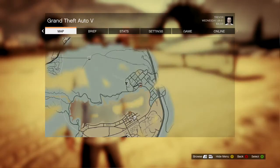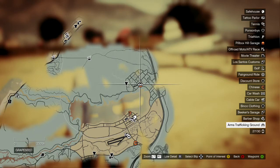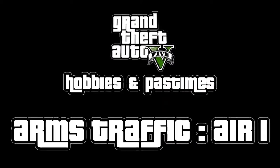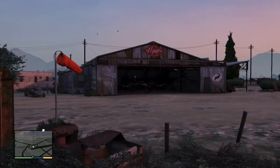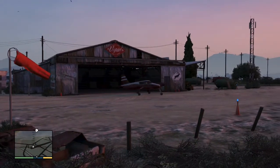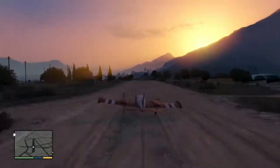Are we in a plane or a car first? We're in a plane — doing the plane ones first. So yeah, first thing you've got to do is buy the Mackenzie Field hangar, which is up there. You can unlock it after the Nervous Ron mission. And basically then you can start doing these — if you go to the plane icon, you can start doing these missions.